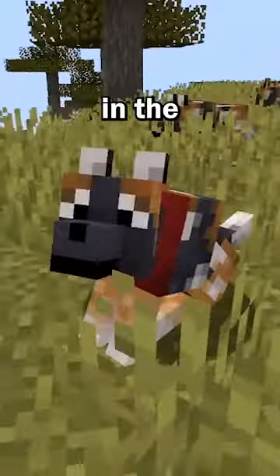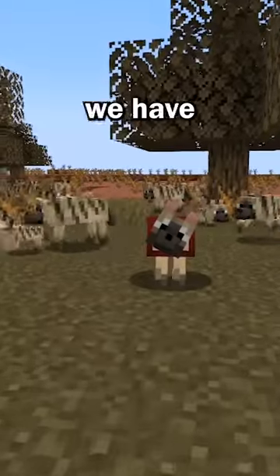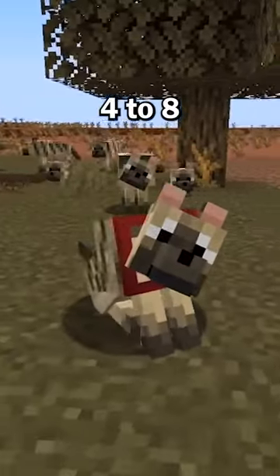Next is the spotted wolf, which spawns in the savannah plateau biome in larger packs of 4 to 8. Then we have the striped wolf, which spawns in the wooded badlands biome, also in larger packs of 4 to 8.